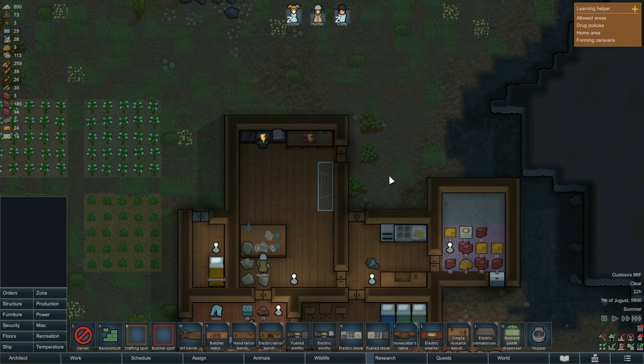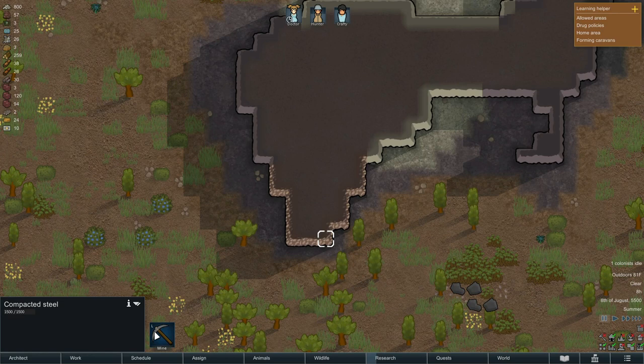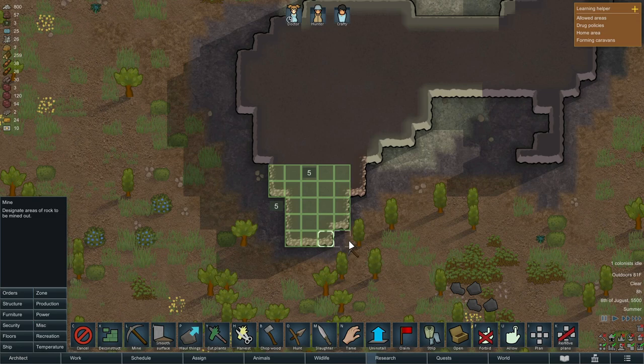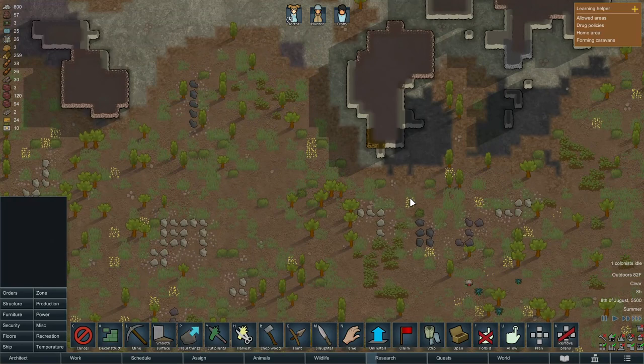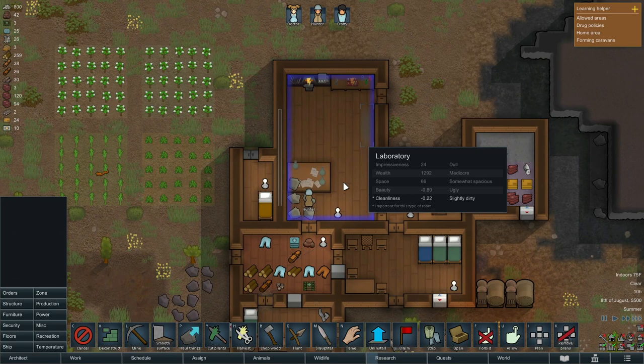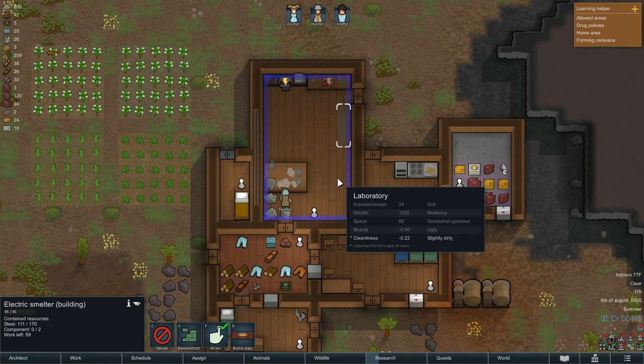I've been keeping my eye out for sources of steel because we need some, and I've actually found one here. We're going to start queuing this all up to be mined — it looks like we've got a nice bunch of steel right in here and that should keep us going for quite a while. We're completely out right now — trying to run conduit up here for electricity and build our smelter, but we just don't have the steel to complete those things.